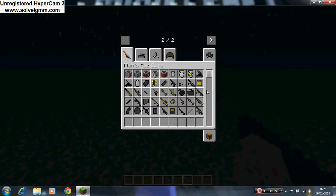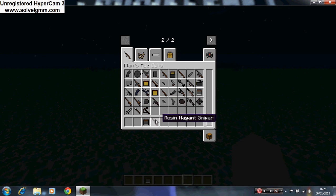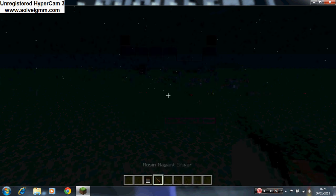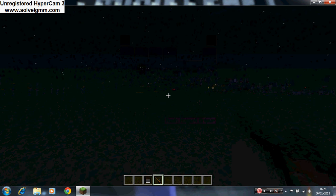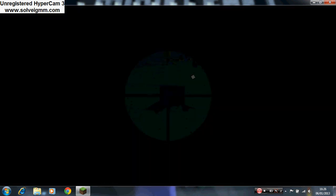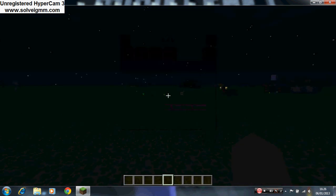One other gun I'd like to show you that I forgot to put out — this is one of the snipers. It acts like the binoculars — you just right-click and it zooms in. There we go, killed him, and you just right-click again to zoom back out.